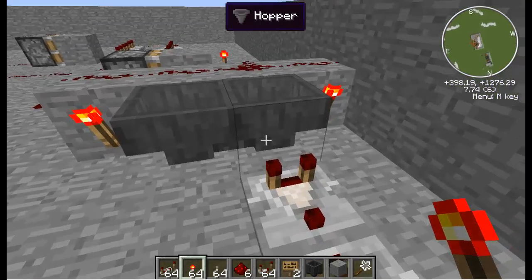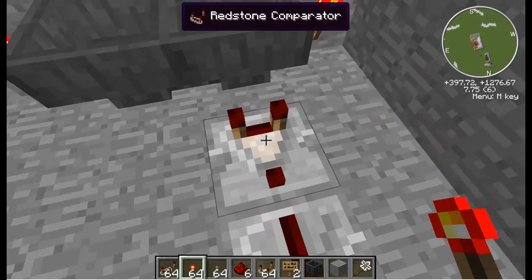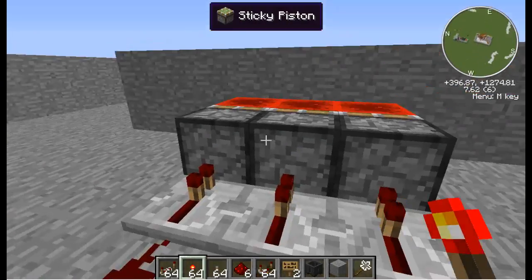In this case, just a bit of stone. When it hits the hopper that has a comparator on it, the comparator will emit a redstone signal, which the repeater takes and pushes to the other repeaters and the pistons.